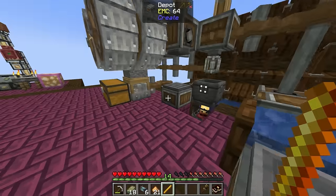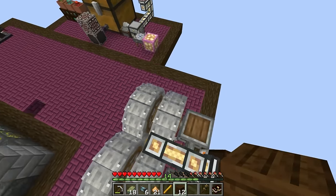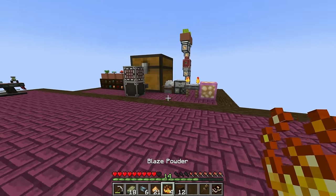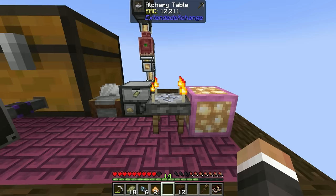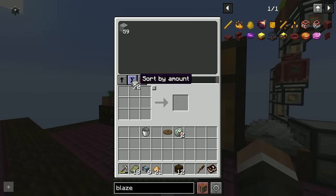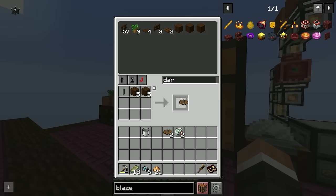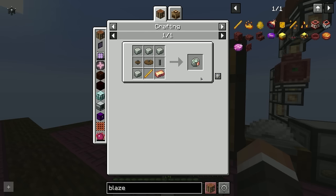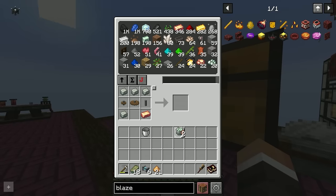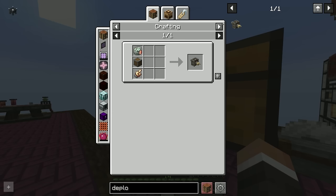I should really get a hopper at the top of the crushing wheels so we don't have to keep climbing up. Running the blaze rod through gives us four blaze powder, and while we wait for four blaze rods, let's craft more shaft and cogwheels. We have copper, and the blaze rods are ready — two and two gets us to four heat engines.